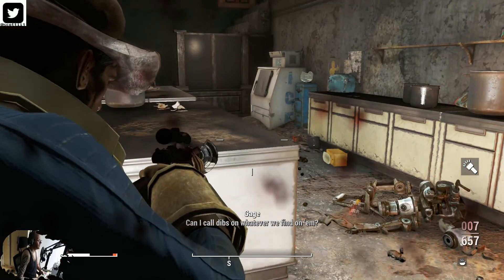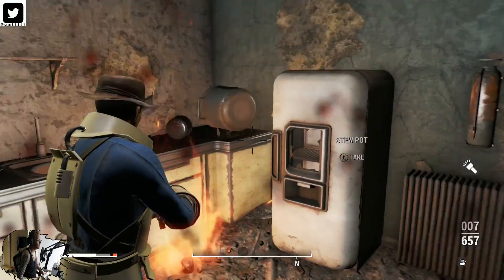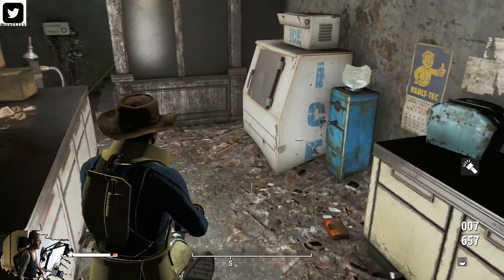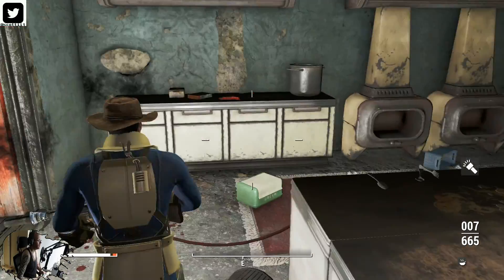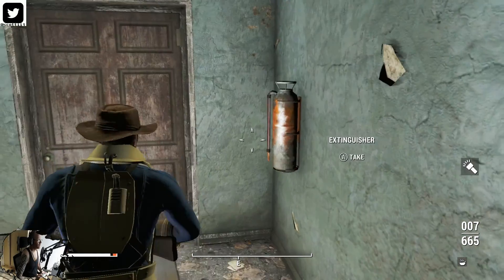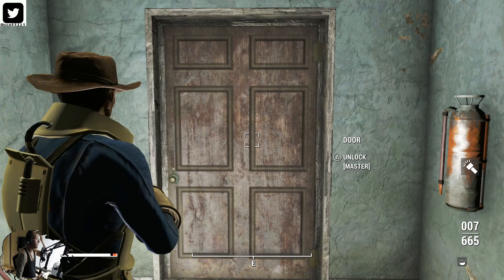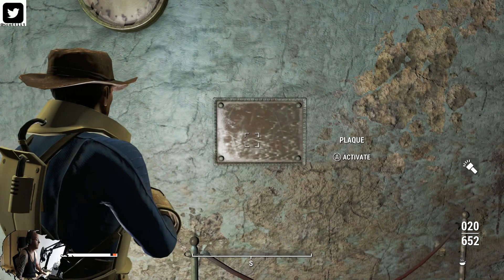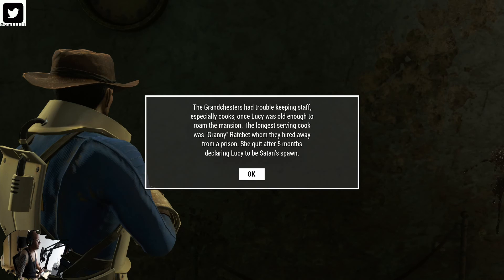There we go. There's another plaque to read in here — I'll get to it in a second. There's not really much else in here, it's all cosmetic. There's some Stimpaks, though. That's the master lock requirement — we will be going in there. The Grand Chesters had trouble keeping staff, especially cooks. Once Lucy was old enough to roam the mansion, the longest serving cook was Granny Ratchet, whom they hired away from a prison. She quit after five months declaring Lucy to be Satan's spawn.